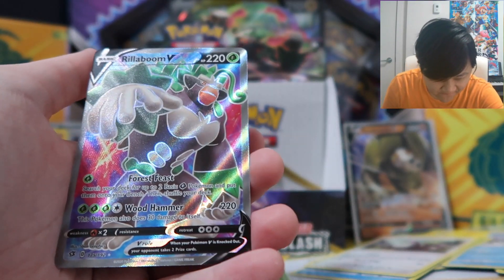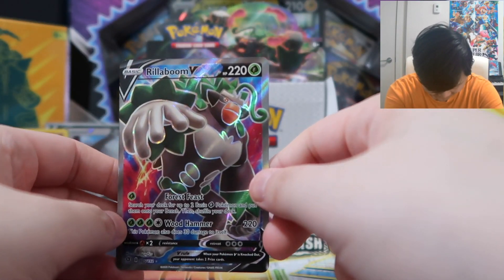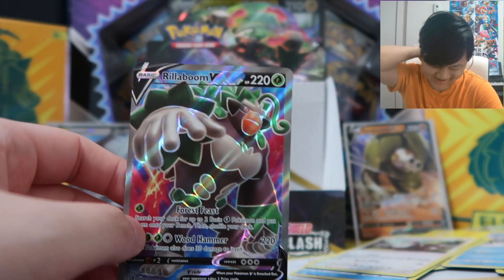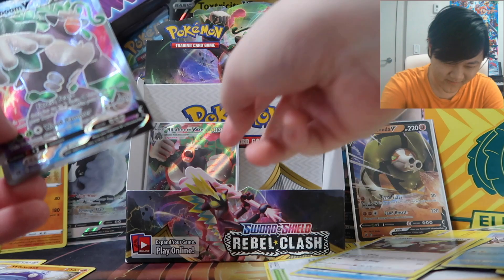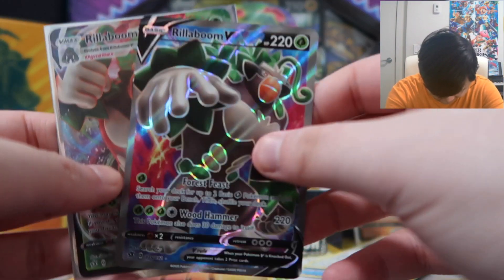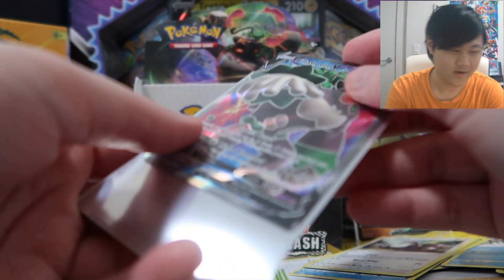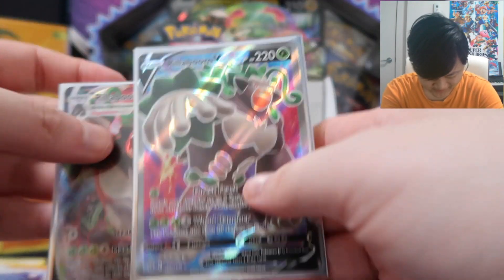And for the last card of the box — oh! We got a Full Art Rillaboom V! Right after that Rillaboom VMAX! Oh my god! We should've opened the Inteleon pack first, and then we could go right from a Full Art Rillaboom V to a Rillaboom VMAX! Well, isn't that a fitting way to end this? It could've been even more fitting if we got a Full Art Oleana or Sonya, but it's relatively nice as well.